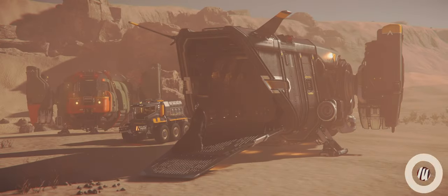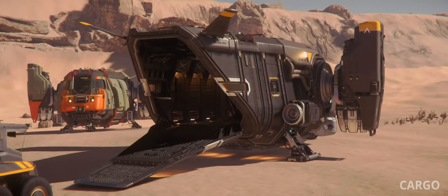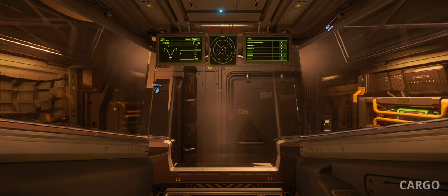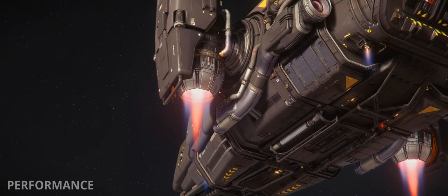The Cutter is the newest starter ship, which really shines if you're interested in cargo or bunker running. It has the biggest cargo bay of all starter ships with enough room to fit a mule. It handles as well as you'd expect from a starter ship, with a powerful VTOL.